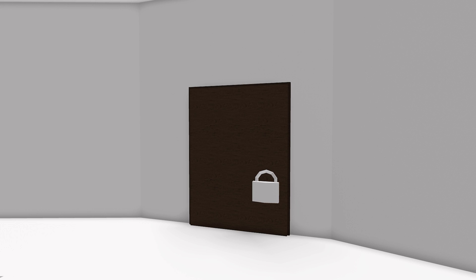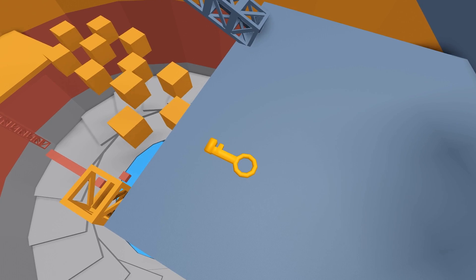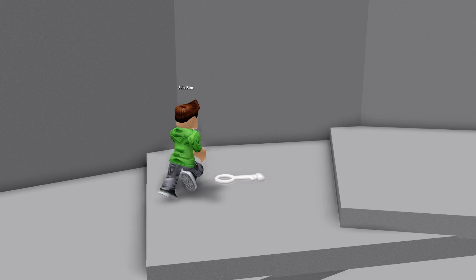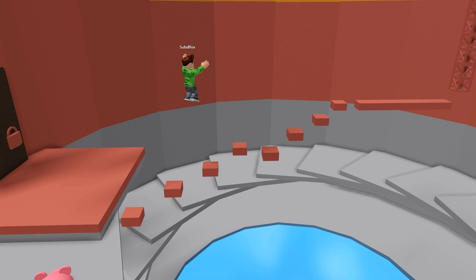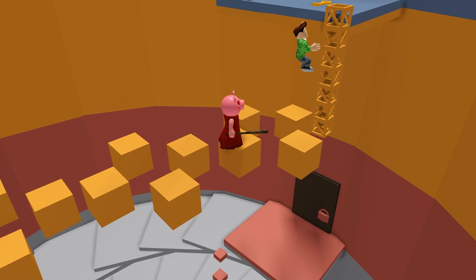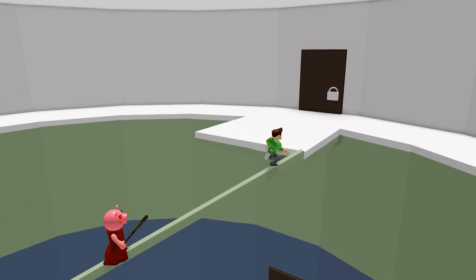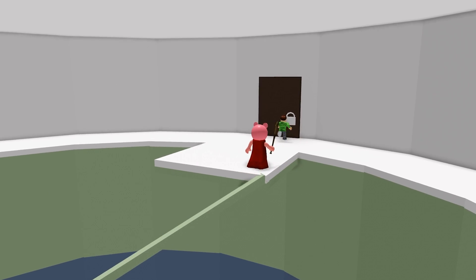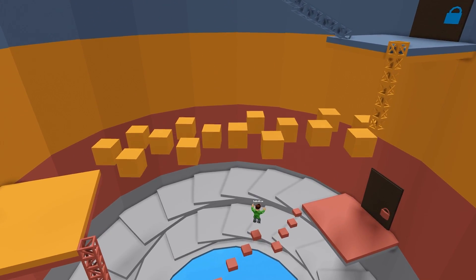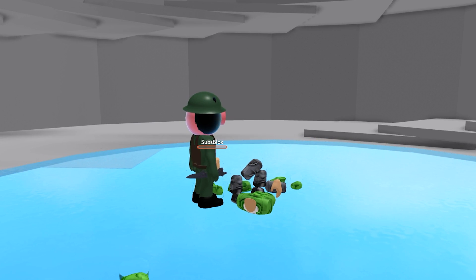If navigating around a confusing Piggy map's twists and turns wasn't difficult enough before, it sure will be now. Not only is the exit all the way at the top, but the keys required to unlock it are scattered around the map too. You'll have to duck and dive around various obstacles and jumps before finally unlocking the white door and making an escape. And just like the real Tower of Heck map, if you fall, it's game over — except the Piggyfied version is far more deadly, because there are a bunch of Soldier Piggies waiting for you at the bottom.